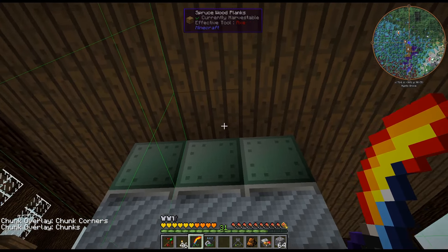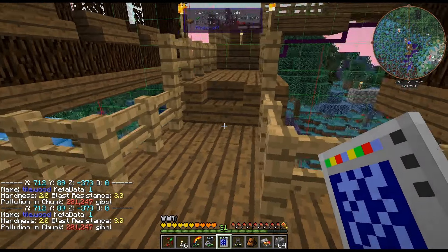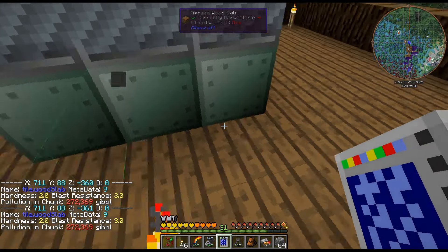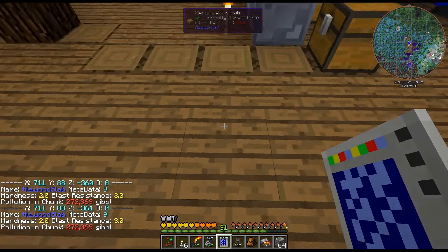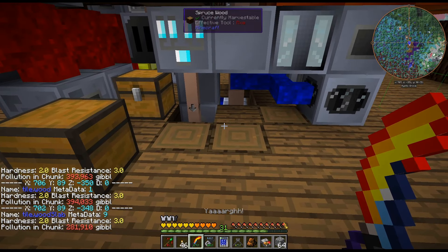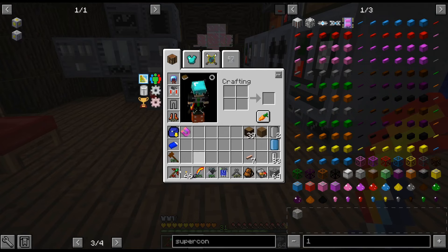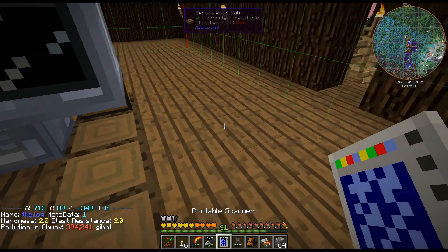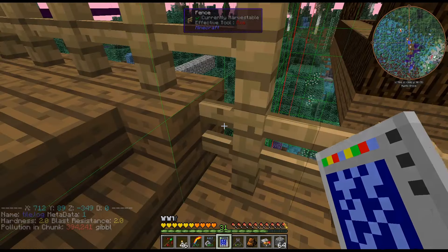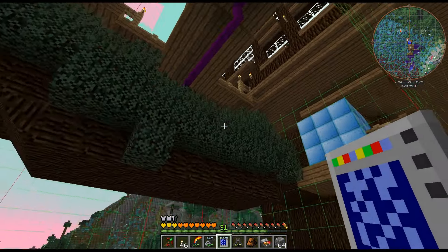The muffler hatch is in the middle, so it's in this chunk. So 200,000 — hopefully it'll spread out the pollution a bit. This is 272 right now, but it usually stays at about 390. I'm hoping after a little while it will dissipate. I think 500,000 is when you start getting the slowness effect, or gibble or whatever that's called, and a million is when you really start seeing issues like grass dying and trees and leaves turning brown.